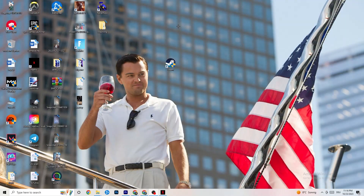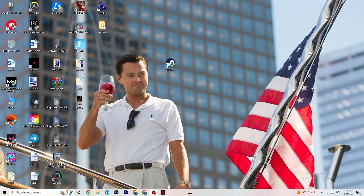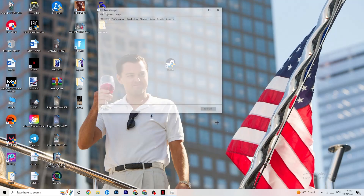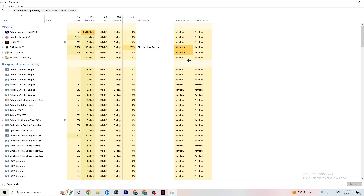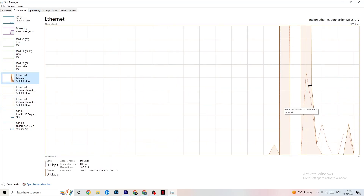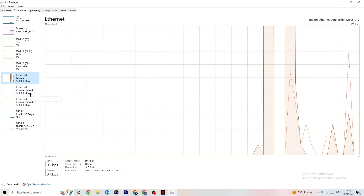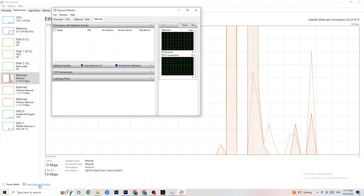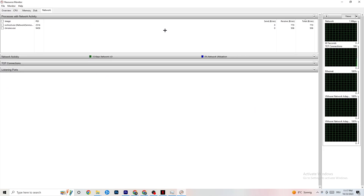Go down to your taskbar, right-click it, and open Task Manager — this may take a moment. In Task Manager, go to the top left and click 'Performance,' then look at your Ethernet to confirm it's working. Afterward, click 'Open Resource Monitor' at the bottom left of the screen and wait for it to fully load.